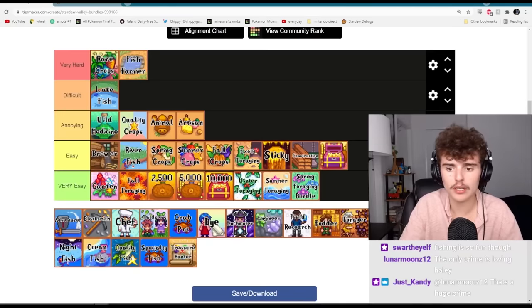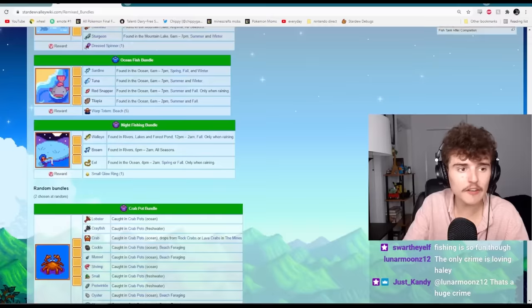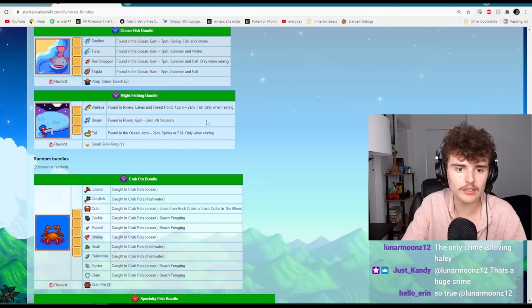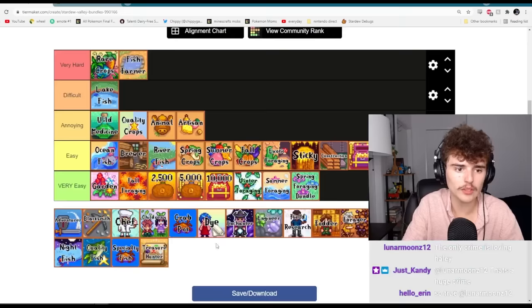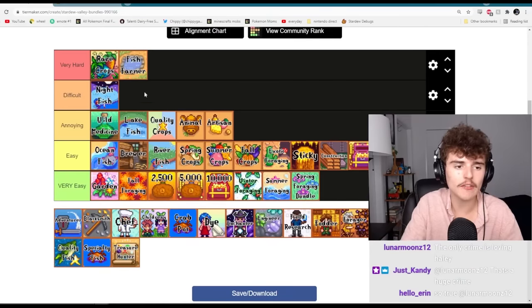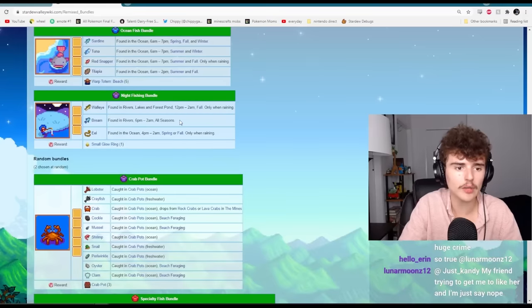Ocean fish I would put in easy — it's definitely harder than the river fish bundle though. Night fishing is definitely at least annoying, maybe even difficult. The walleye can be so annoying to catch, and so is the eel. The bream is pretty easy, but walleye and eel are annoying — especially because you can only catch them when it's raining. I'm going to put lake fish in annoying and night fishing in difficult, because the walleyes can be really difficult to not only catch but also find.